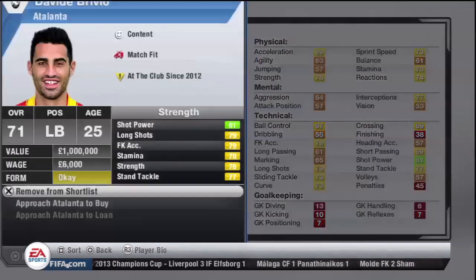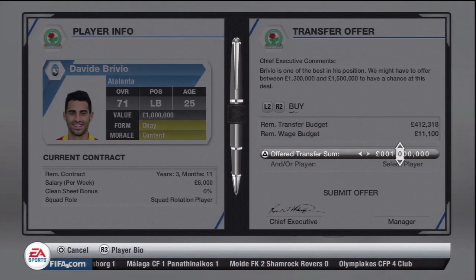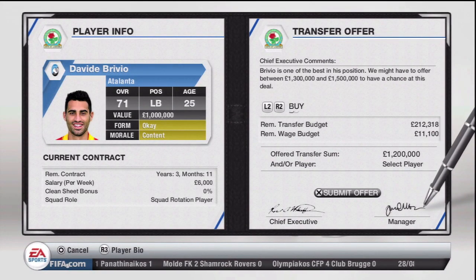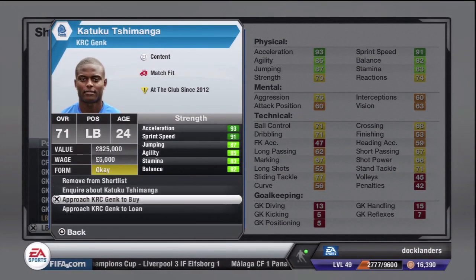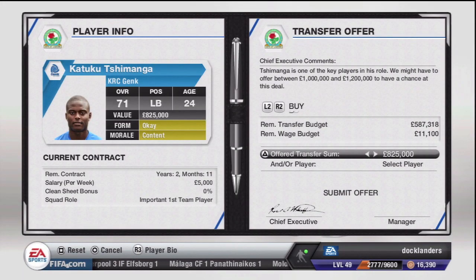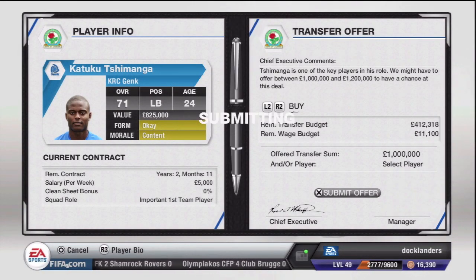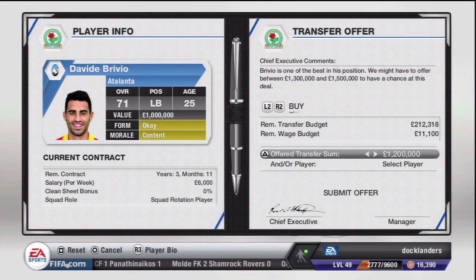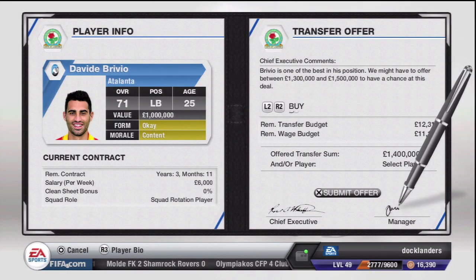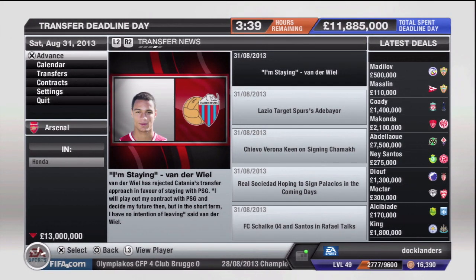After the game, I went for left back David Brivio. I'd found out how much they wanted in the last episode, and this was transfer deadline day, so I went in for him again to get cover for Olsen. I also considered Shimanga from Genk as a backup option. But there seemed to be some kind of bad connection issue — I submitted offers to Atalanta and KRC Genk and they were taking around six hours to respond, which was already eating into deadline day.